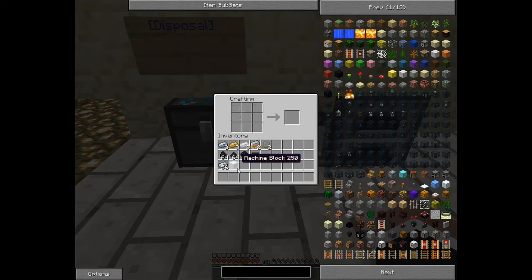It's your basic building tool for either a generator, macerator, extractor or compressor.